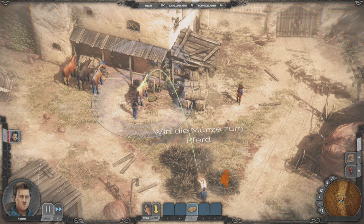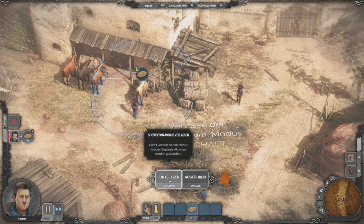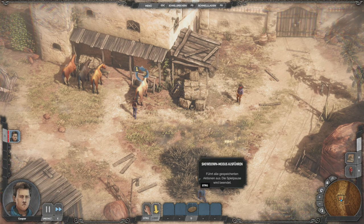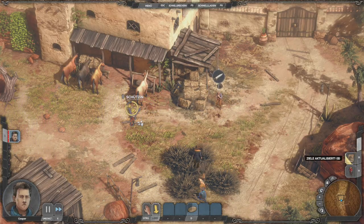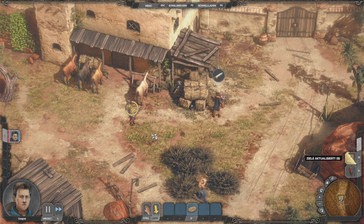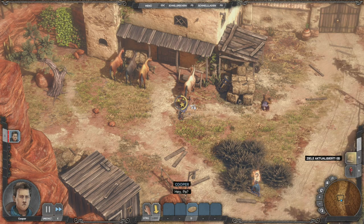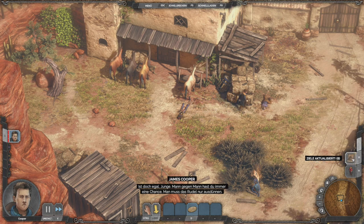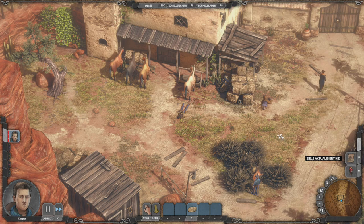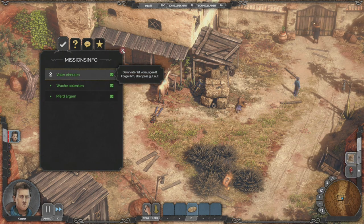Ich würde sagen, die steht hier eigentlich ziemlich gut. Wenn wir das Pferd hier treffen, müsste es nach hinten ausschlagen. Jetzt gibt es die Möglichkeit für Fortsetzen oder Ausführen – wir wollen das Ganze natürlich ausführen. Jawohl, sehr gut. Gleich speichern. Das hat doch gut funktioniert. Er kümmert sich direkt um die nächste Wache. Dann wollen wir einmal schnell speichern und gucken uns mal die Ziele an. Pferd ärgern haben wir erledigt.